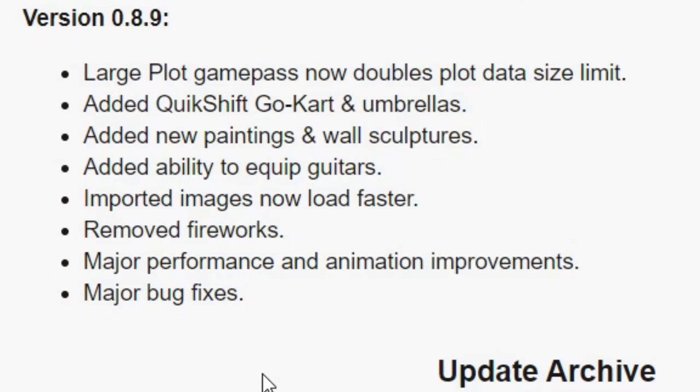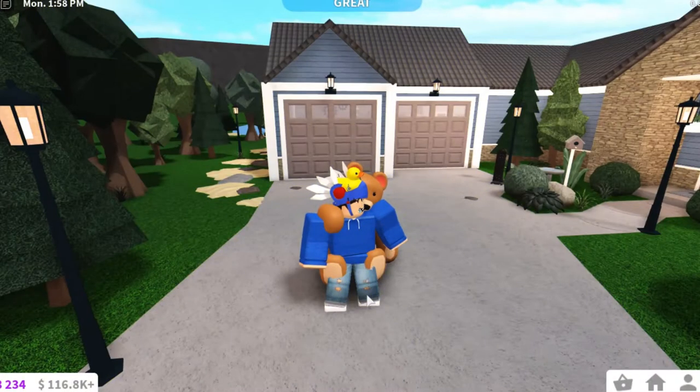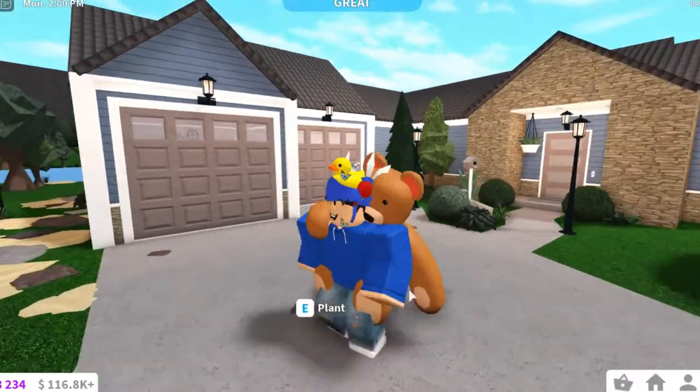This update brings large plot game pass, now doubles plot size data limit. Added quick shift to Go-Kart and umbrellas — no way. Added new paintings and wall sculptures, that's pretty cool. Added ability to equip guitars — oh, that's cool! Imported images now load faster, oh that's great. Removed fireworks — if you have fireworks, delete them and they'll go into your inventory, and you can't buy them anymore. Major performance and animation improvements, and then major bug fixes. Finally, I actually got it right.